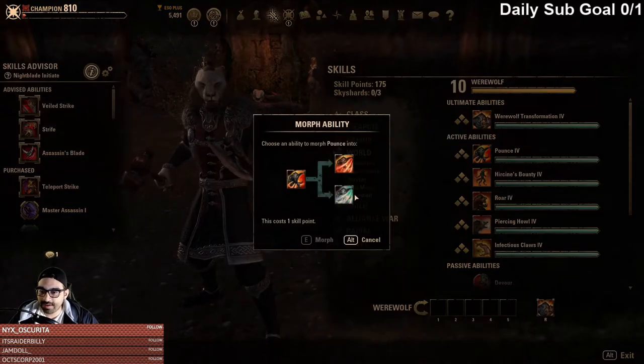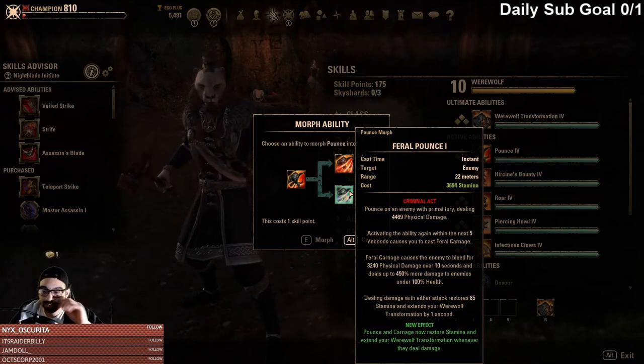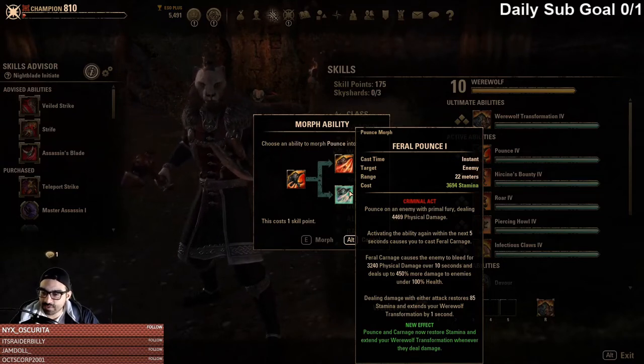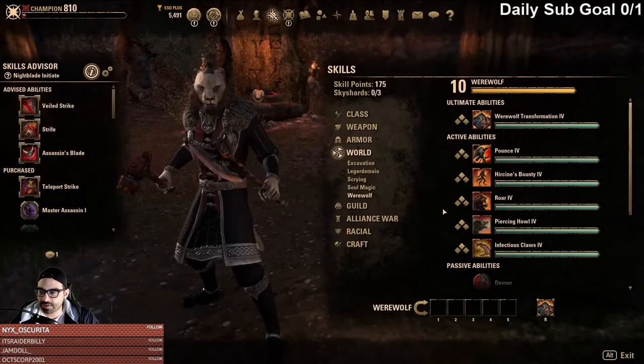The other morph is Feral Pounce. Pounce and Carnage now restore stamina and extend your Werewolf transformation whenever they deal damage — dealing damage with either attack restores 85 stamina and extends your transformation. Not so great, but it does help you stay in Werewolf transformation a bit longer.